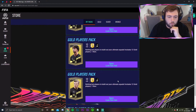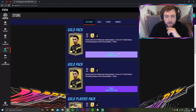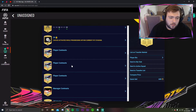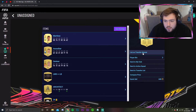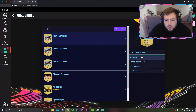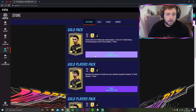This pack is for completing the 'Let's Get Started' SBC and these packs are the welcome back packs. I'm going to start with the gold packs first. We get a rare - that's not bad, actually a really nice card: 88 pace, 74 shooting, 71 passing, 82 dribbling. Not sure about the chemistry styles. I'm going to be sending him to the club along with the other items, and quick selling the Dynamo Kyiv badge.